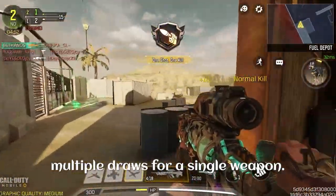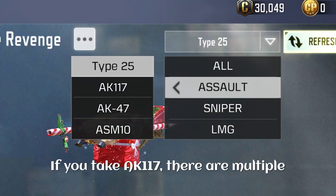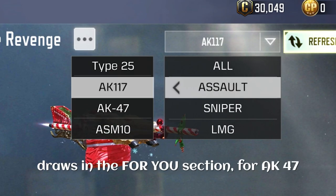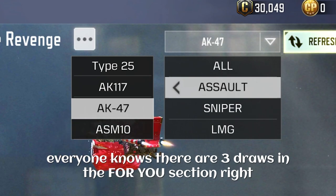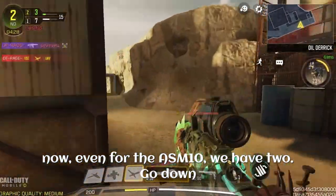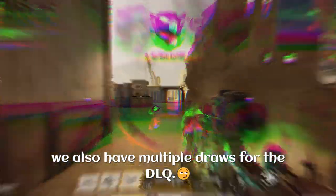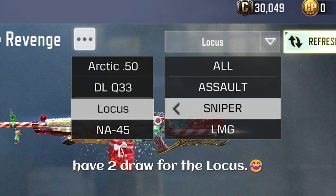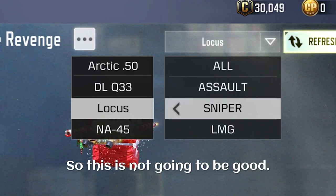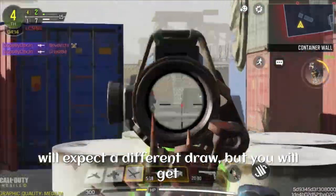There are multiple draws for a single weapon. If we take the Type 25, there are multiple draws. If we take the AK-117, there are multiple draws in the For You section. For the AK-47, there are three draws right now. Even for the ASM10 we have two. Looking at snipers, we have multiple draws for the DLQ, and after the update we now have two draws for the Locus as well.